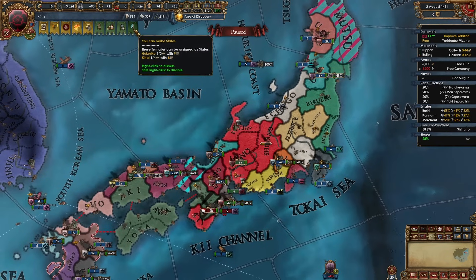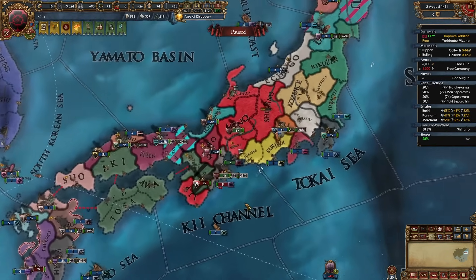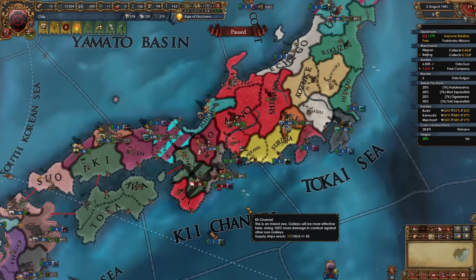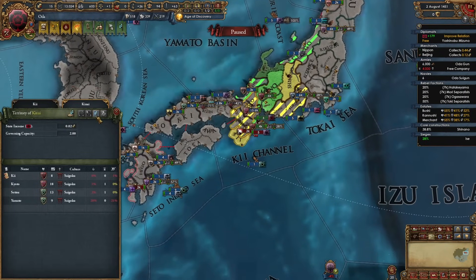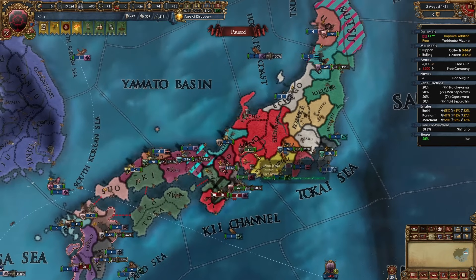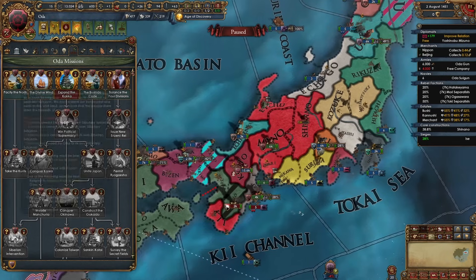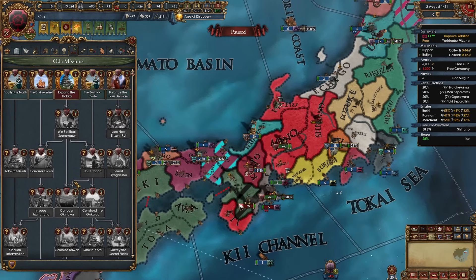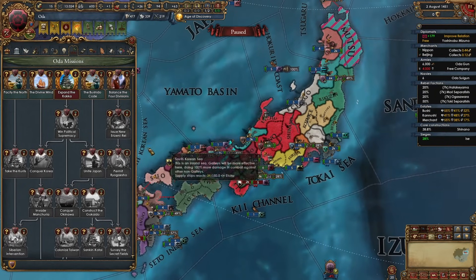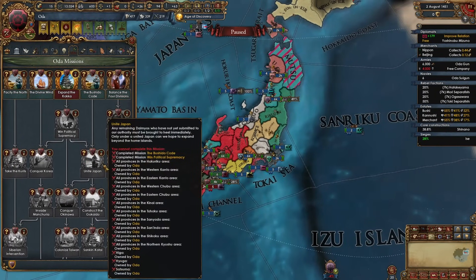Whenever you core something, make sure to full state it and lower autonomy as soon as possible. That will increase your loan size, money-making abilities, force limit, and everything like that — so definitely full state everything you conquer. Once you grow by about two states you'll be able to take the first mission to expand the court, which gives plus 1 yearly prestige and plus 1 yearly legitimacy. We're not strictly focusing on missions yet — we'll get a bunch just by playing along and then actively pursue them later.